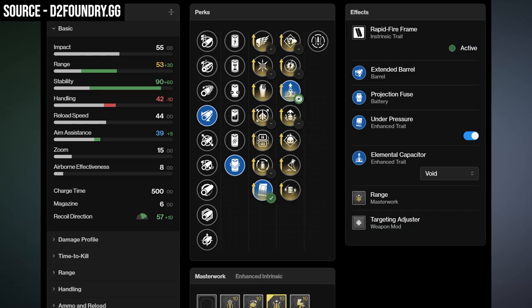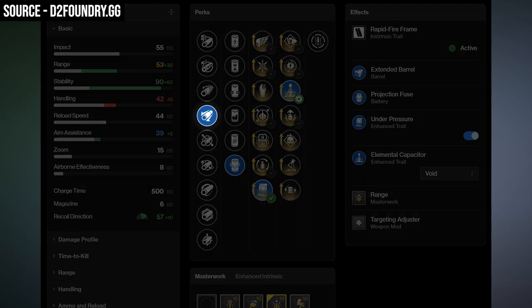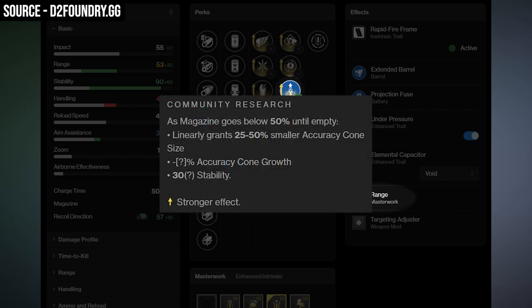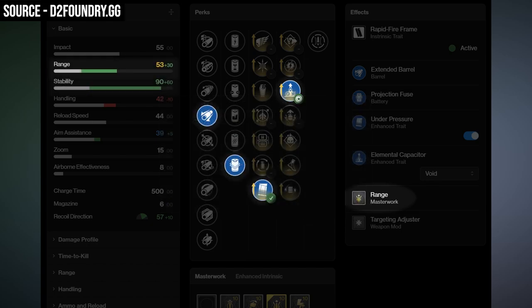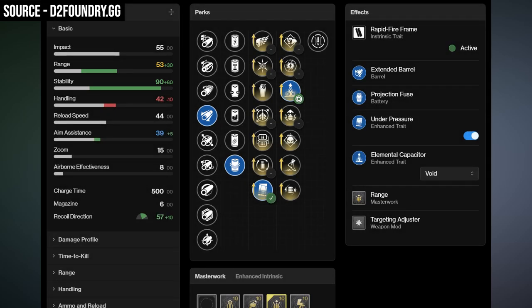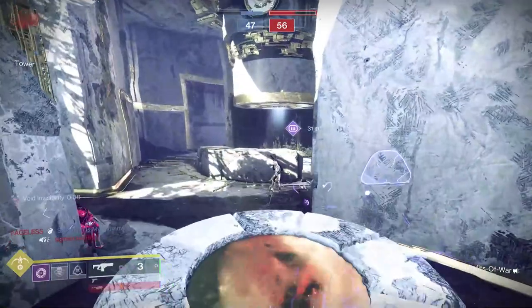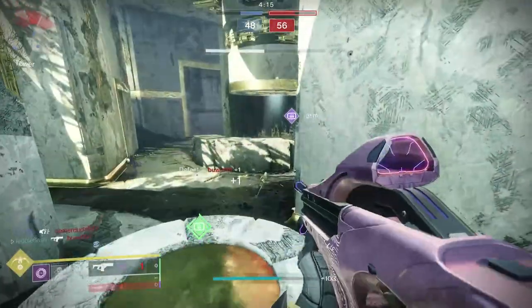If I spec out for all range — Extended Barrel, Projection Fuse, Range Masterwork — and craft this with Enhanced Under Pressure and Enhanced Elemental Capacitor, I'm getting plus 25 stability from running Void with Elemental Capacitor and at least plus 30 stability from Under Pressure, with even stronger effects from the accuracy bonuses. That puts this fusion at 53 range and 90 stability. You could easily make that 100 stability with Chamber Compensator.